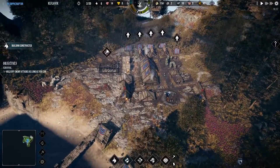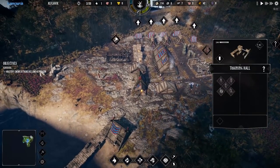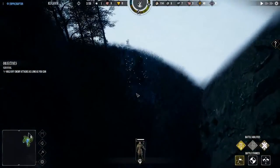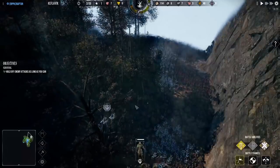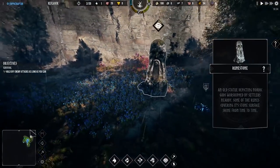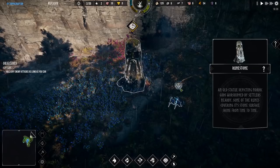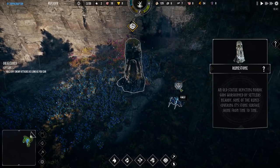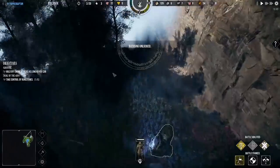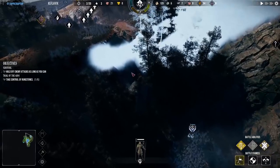Let's get some more units trained. Now we can do some more Axemen. The unit in the middle is more Scouts so we can continue to scout things out. We know there's an enemy army over there. But we have ourselves a rune stone — an old statue depicting Nordic gods worshipped by settlers nearby. Some of the runes covering the stone's surface shine from time to time. Now we have a blessing unlocked, so I believe we can unlock those or do something with those very soon.